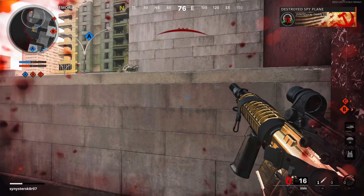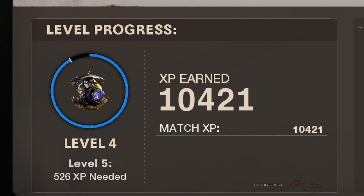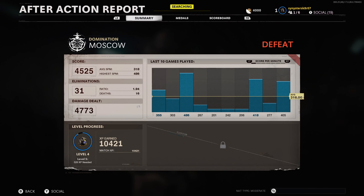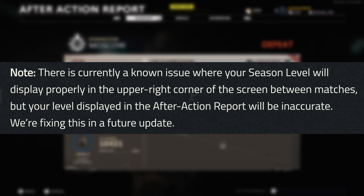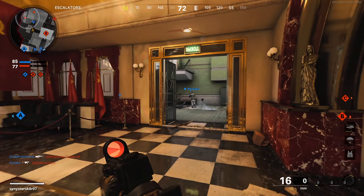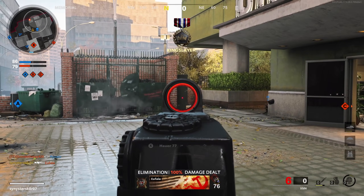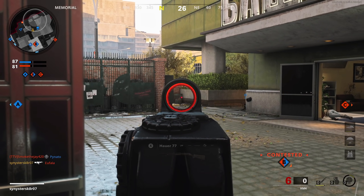One last thing to note about preseason: there is currently a glitch displaying a different prestige level at the top right of the menu UI and in the after action report. In the November 20th patch notes, Treyarch confirmed that the upper right number is the correct number and that the issue will be resolved in a coming update. That wraps up everything you need to know about preseason. We still have weapon prestige to discuss and more prestige features to go over for Season 1.